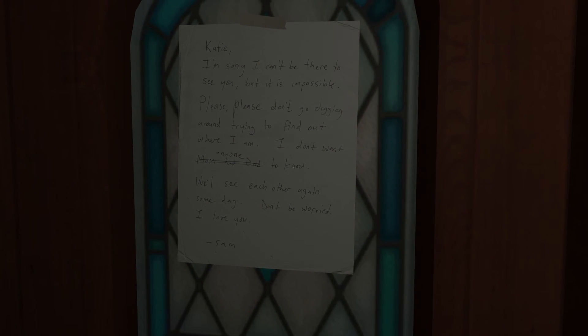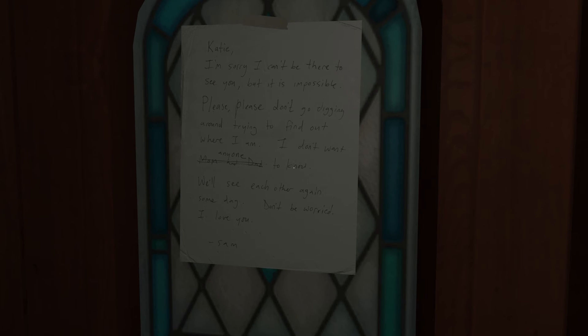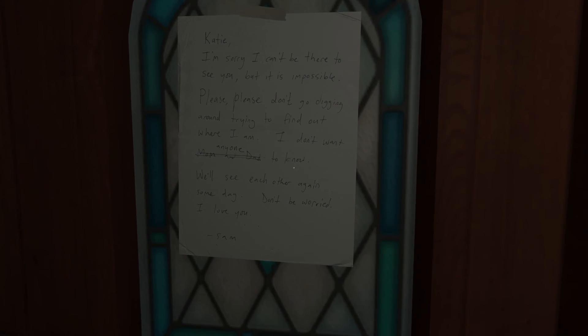We try to open the front door and find a note: 'Katie, I'm sorry I can't be there to see you, but it's impossible. Please don't go dicking around trying to find out where I am — I don't want anyone to know. We'll see each other again someday. Don't be worried. I love you, Sam.'